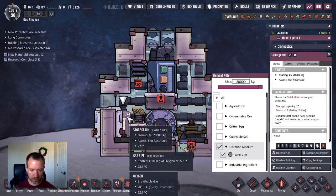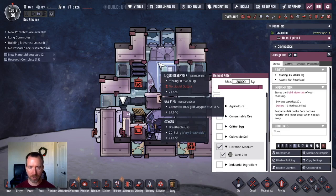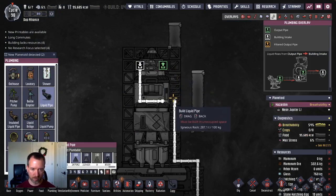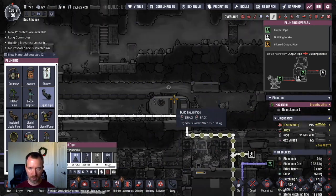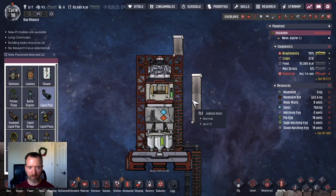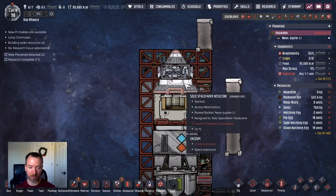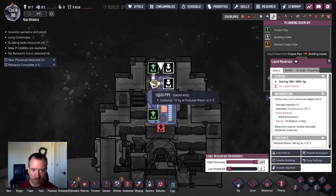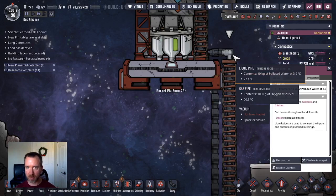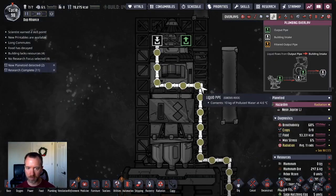I'm going to have the filtration medium loaded up here — I'll fill it with 20 tons. I can start filling this up part of the way, aiming for about half a ton of polluted water. Now connecting this — this should be sending the polluted water on its way. I'm going to carefully watch this so that it doesn't become overfilled, because I don't want a very hefty polluted water bottle causing an overpressure that pops the eardrums of my dupes.